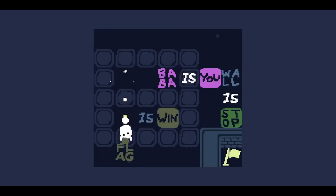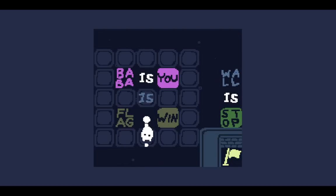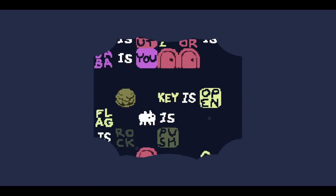Okay, this is simplified to an absurd degree. You can do Flag is Baba or Flag is You, but those solutions don't actually work. We need to do Baba is You and Baba is Win. So you can also win. Next Lock.